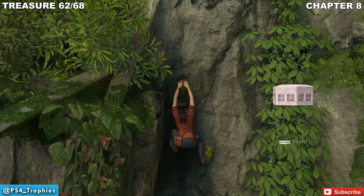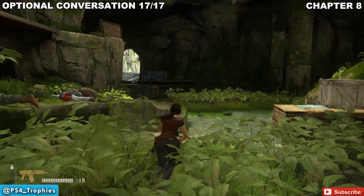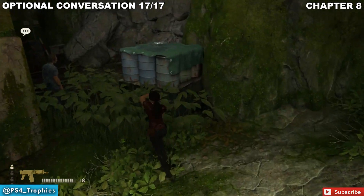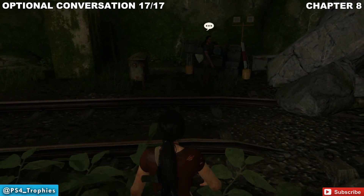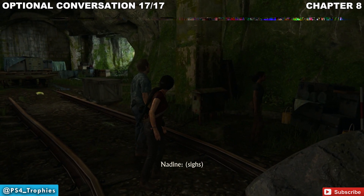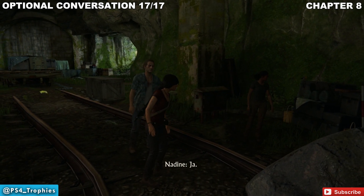We've got another optional conversation after this. It's in that cave system where there's a big encounter. At the very end of it, you guys are going to regroup by these rocks — this is where you can talk to Nadine. Go ahead and have that optional conversation.